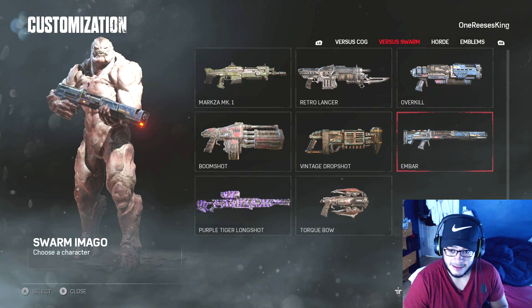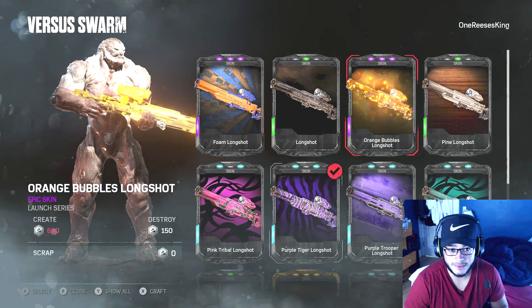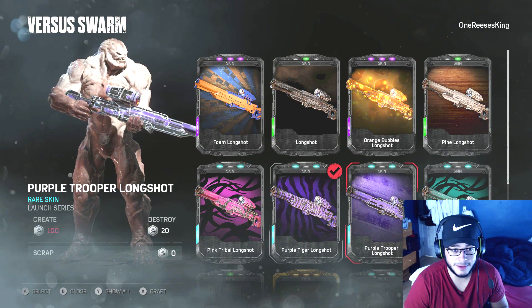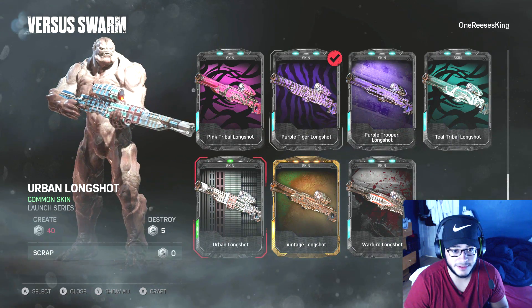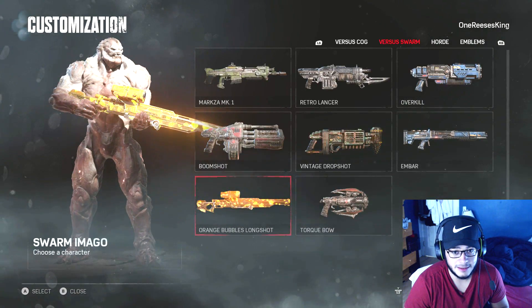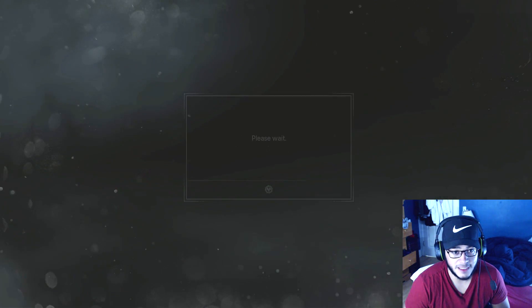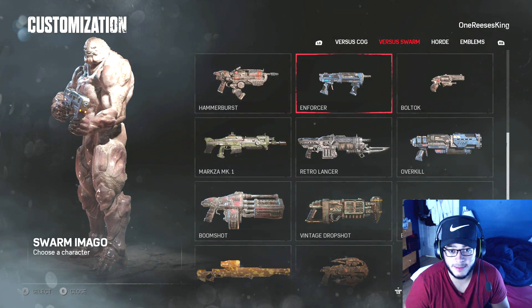Now we got a lot of Longshot skins - look, I already had one. Look at all of this, we have a lot now. We got this orange and blue one going. Here's the common skin, word - that's what's up. The blue one, the tiger one. That looks pretty cool too. There's the vintage one - man, I'm happy. I like that one heavy, look at that. That shit looks mean. We got this cool torpedo one. We got a lot of Lancers and a lot of snub pistols too.